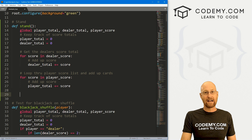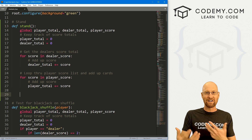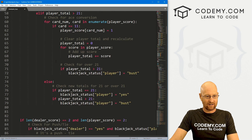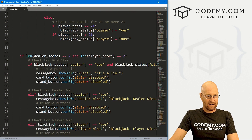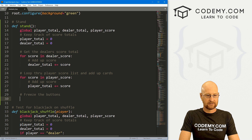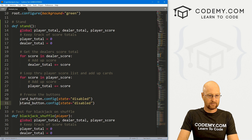I'm also going to paste this in again because we also need the player score. And whenever we stand, we need to freeze all the buttons so that the player can't get more cards or anything like that. We did that earlier — let's grab that and add a comment: freeze the buttons.